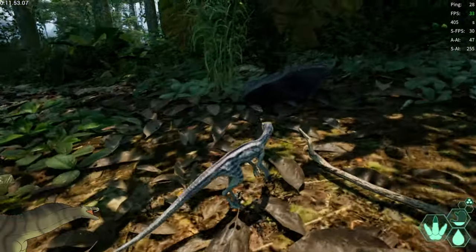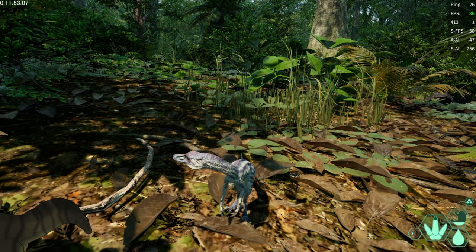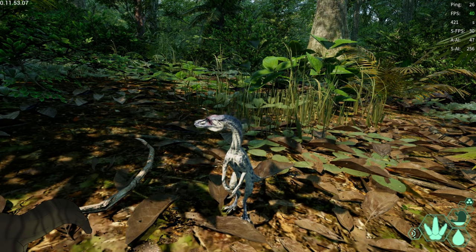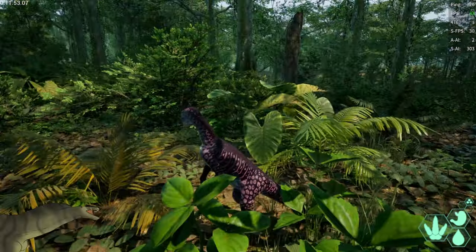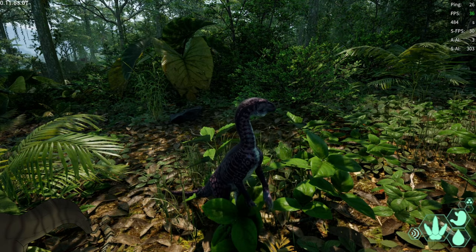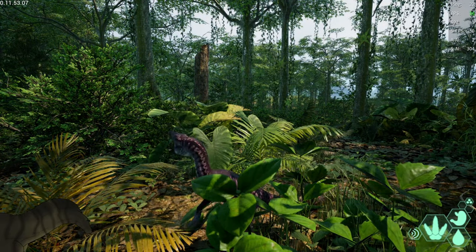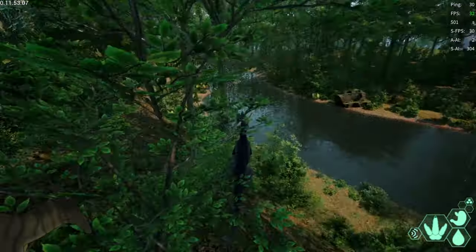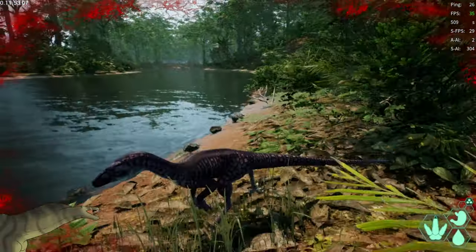Let's go check what the calls are, which I'm actually really interested in. Now let's go check it as an adult — here is the adult version for the Troodon. I should have taken off fall damage or it should have worked, but yeah that is the Troodon for y'all.